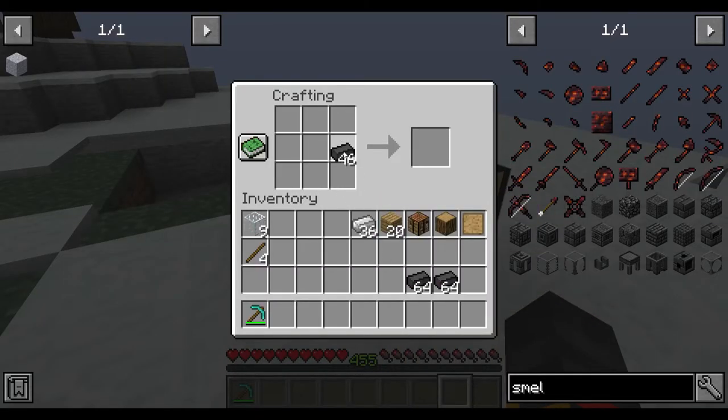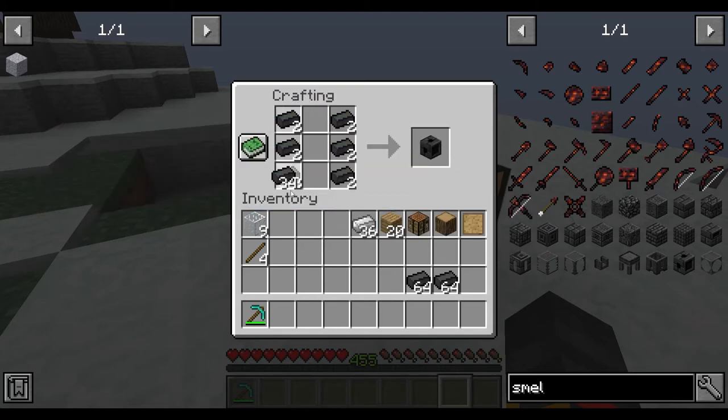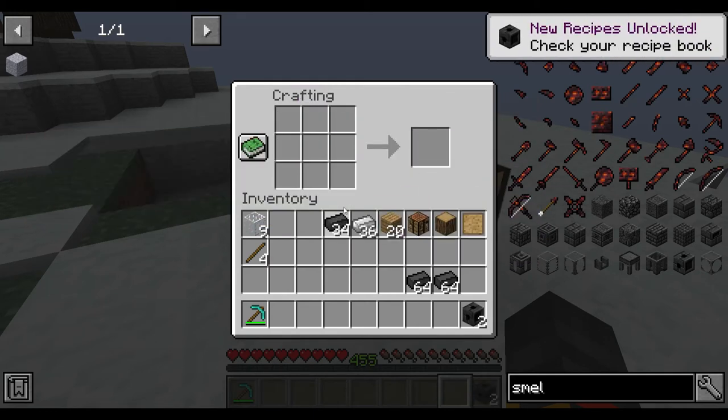The first thing I'm going to show you is how to make the smelter itself, then I'll show you how to make all the other special stuff. First you need two smeltery drains — now called seared drains — made like this.